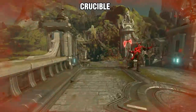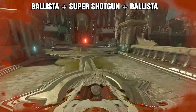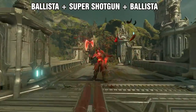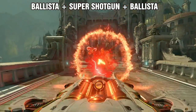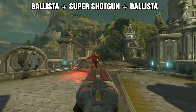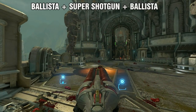The combination that can get you the most damage with little ammunition — but requiring some good aiming — would be the ballista for the first hit, super shotgun for the second hit, then ballista again for the third hit. This order has more DPS because the ballista has more damage in a single shot and can be used at any range, whereas the super shotgun has a spread hitscan effect where some shots might miss, resulting in less damage. So if you are pushed back, at least you have the chance to shoot off two ballista shots at any range.